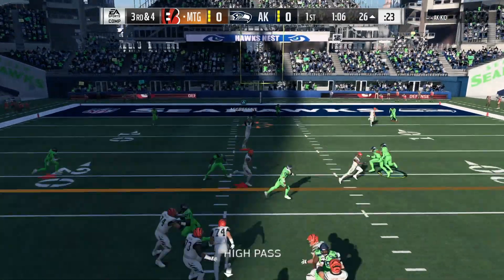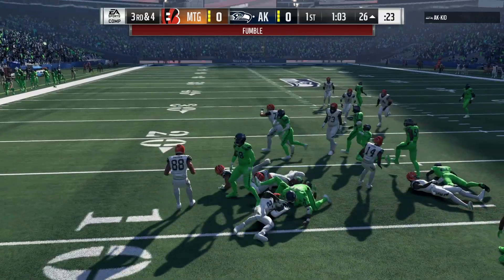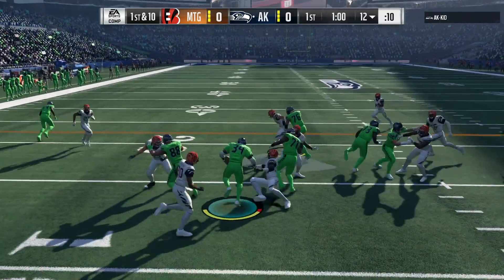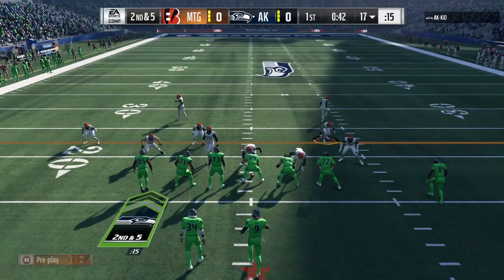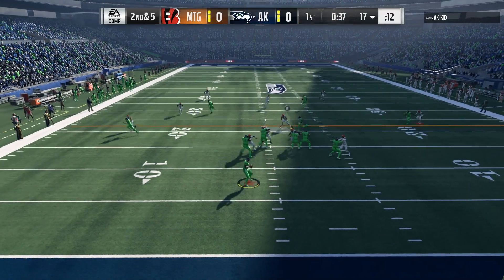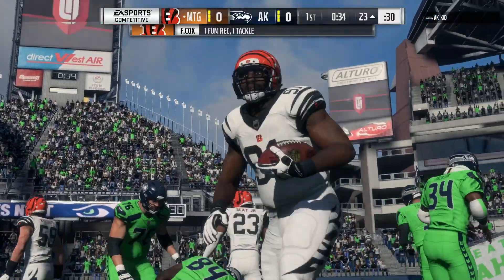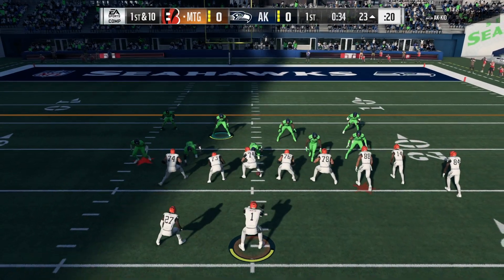Looking for the high pass — Julio Jones once again, let's go. On defense, ain't nothing happening — no running. Second and five, I'll move my line over just in case. That's that 91 hit power by Slay — just like that we get the ball right back.